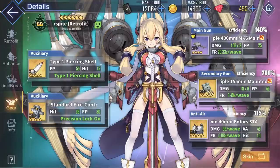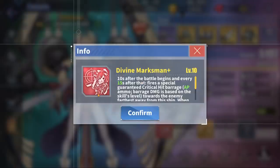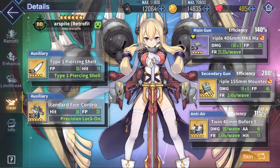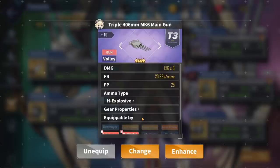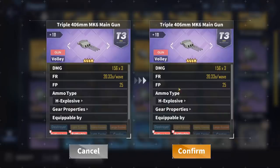Moving on to Warspite's general gear loadout, we start off with the main gun. Since Warspite's barrage is time-based and not based off of when she fires a salvo, she does not have to worry about equipping a faster-firing gun and will optimally want a higher DPS gun with a slower fire rate instead. The very best in slot is the trusty purple triple 406mm main gun. It's better than all the other gold guns — it's high explosive, high damage, great accuracy, and a slightly slower but still quite reasonable reload time. Being purple, upgrading it to +10 costs a lot less than gold guns. You can find the triple 406mm in 6-2, 6-3, and in Eagle Union purple and gold boxes.